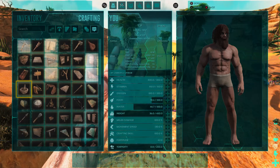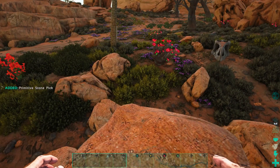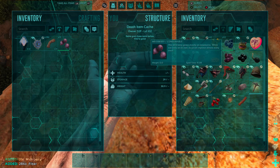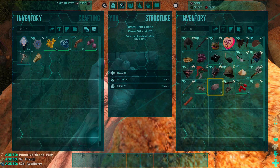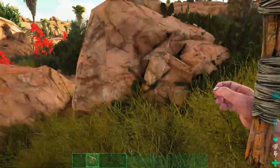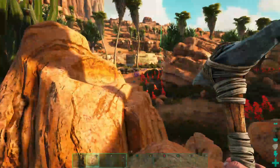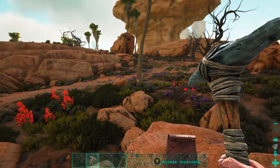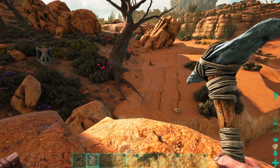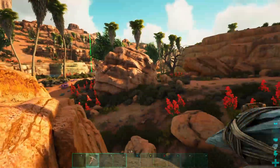For a bow and arrow I need flint, thatch, and fiber. I need a little bit of wood too. I'm thinking I'll get on one of these rocks, shoot both capros, or maybe get them to aggro onto a jerboa as a distraction — a sacrificial jerboa, which kind of stinks, but that's kind of what they're for on this map.